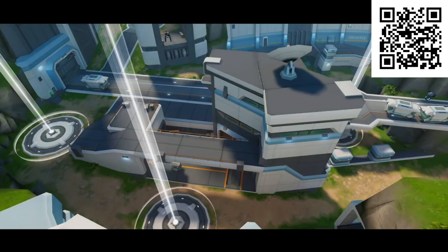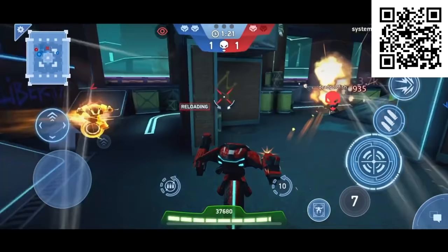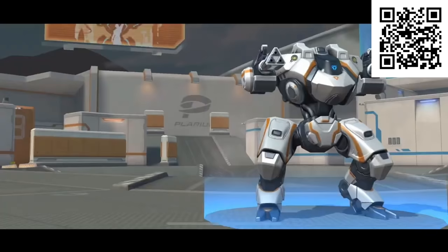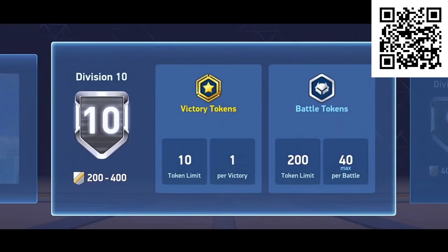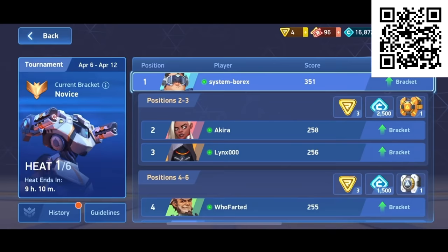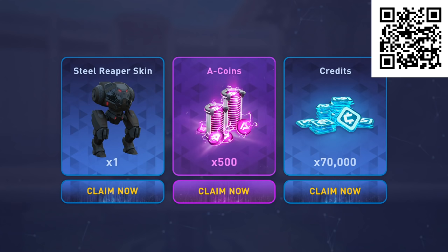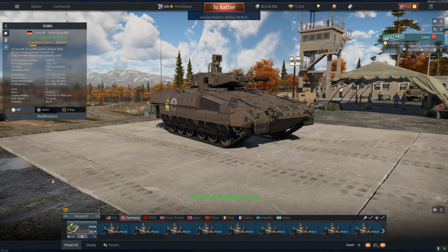Mech Arena is completely free right now for Apple and Android devices. Use my personal link in the description below to download and start today, or take your camera and hover over the QR code on the top right to get started. When you use those links or QR code, you unlock some pretty nifty loot — a Steel Reaper skin, along with 508 coins and 70,000 credits. Mech Arena, thank you for powering and sponsoring the channel and today's video, and to all of you for the ongoing support.